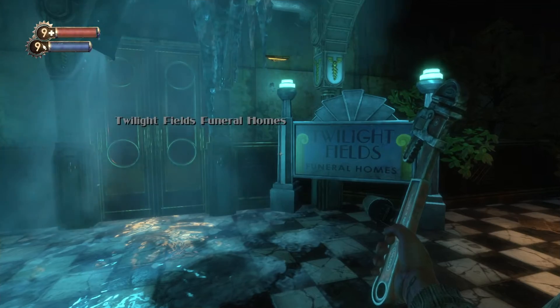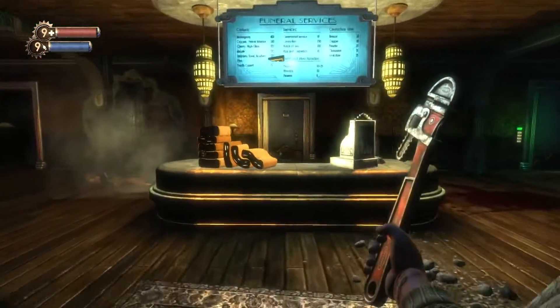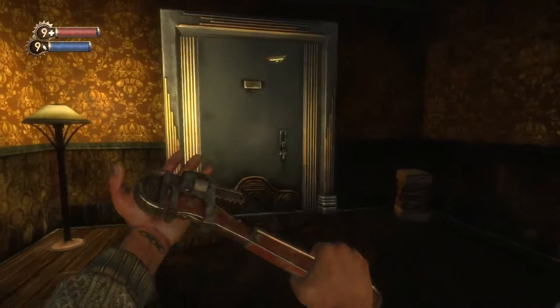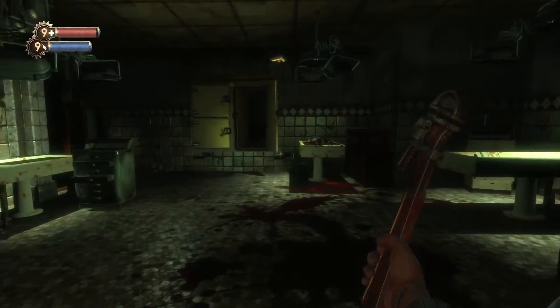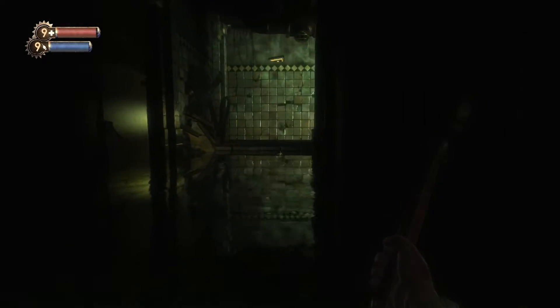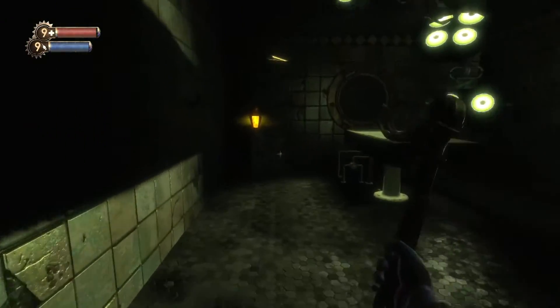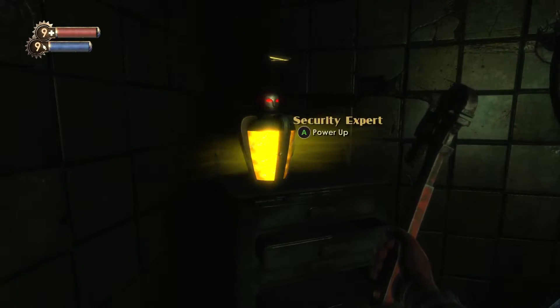Next, we are outside Twilight Fields. You'll need Incinerate to get through here. After you go through, go over here. Over here you'll find Security Expert.